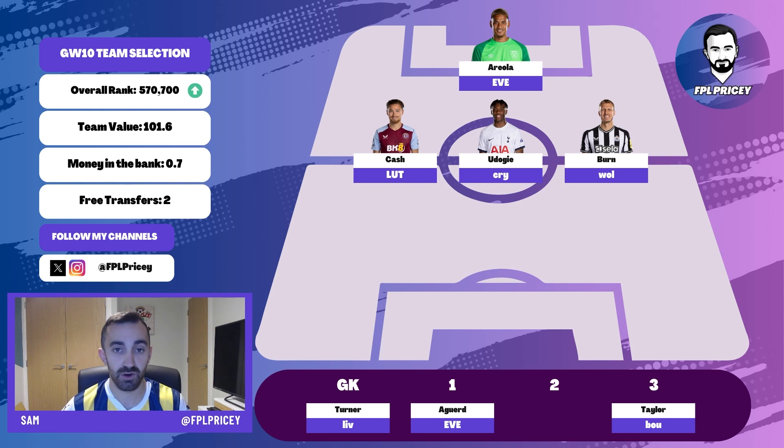Looking at defence and in goal, I think last week was probably the last week I'd be starting Turner over Areola. Areola comes into a really good patch of fixtures now and is fundamentally a better keeper. Everton at home for West Ham is a decent enough fixture — Everton are pretty good on underlying data, but not as good as Liverpool away from home for Nottingham Forest. Everton are a much weaker attack than Liverpool, so I'm more than happy to start Areola.